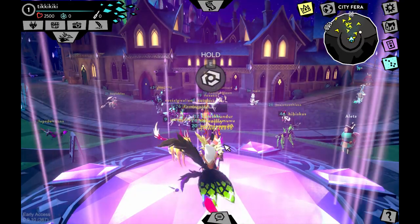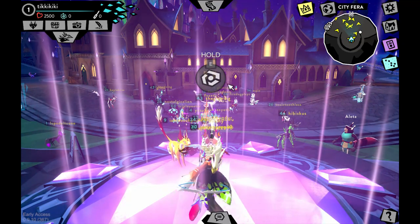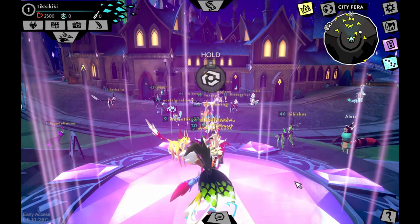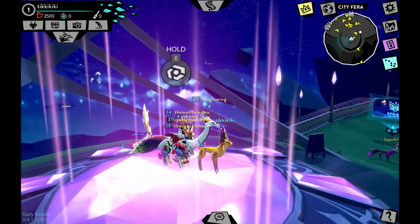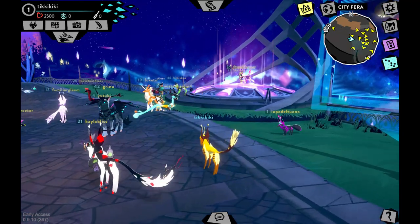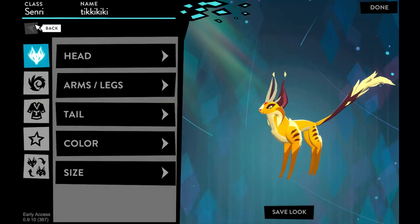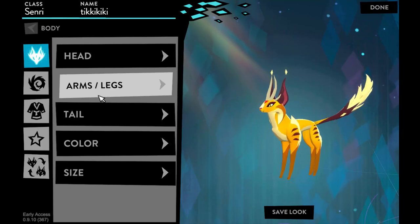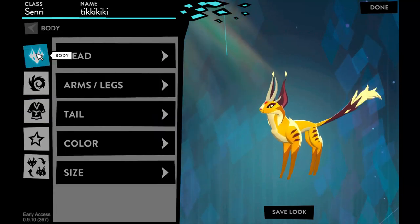Now we're going to cover the in-game menus — all the HUD elements at the top and bottom of the screen. After you design your character and go through the movement tutorial, you'll spawn in a place called City Farah, which is where you always spawn when you first log in. If you want to go back and fix your design, click the little fox head icon in the top left corner and select 'Customize' — it will take you back to the customization screen.